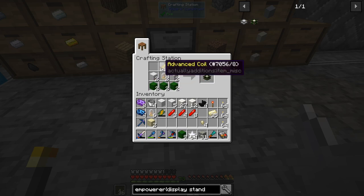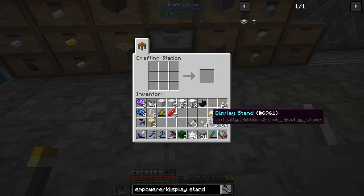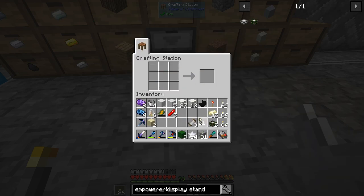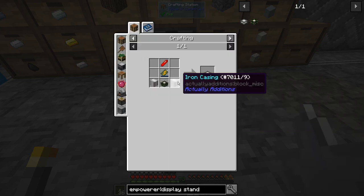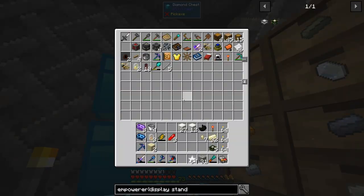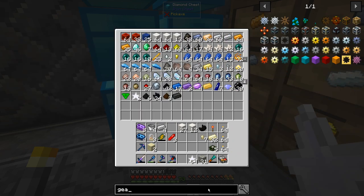We need three more of these - we're lucky because we have enough. I'm too lazy to look for the recipe, this is better. There we go, we got the five. Now we need to make these again - we need gears. One, two, three, four... let's check out a gear mold.